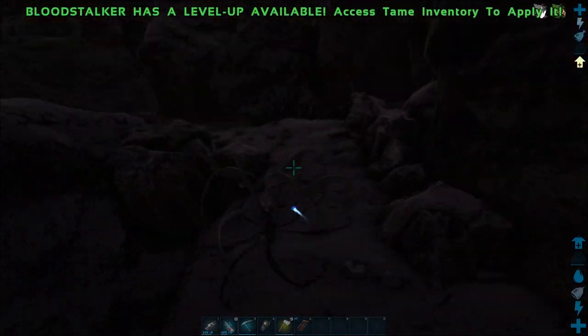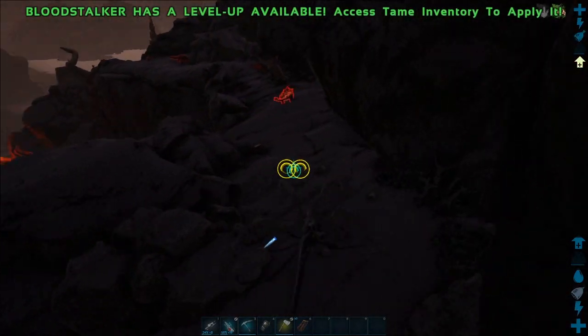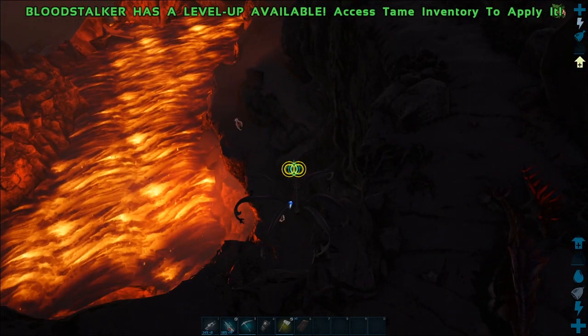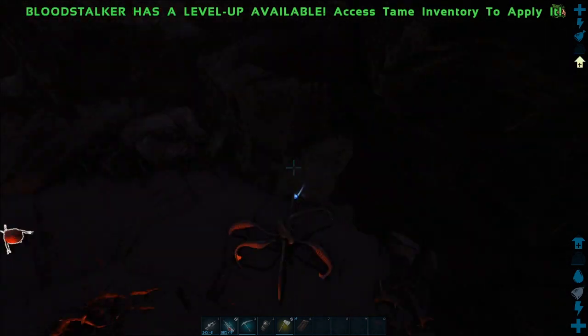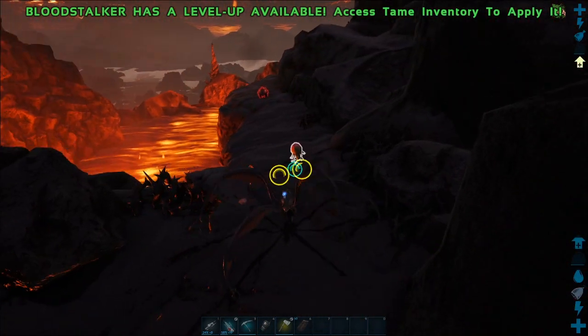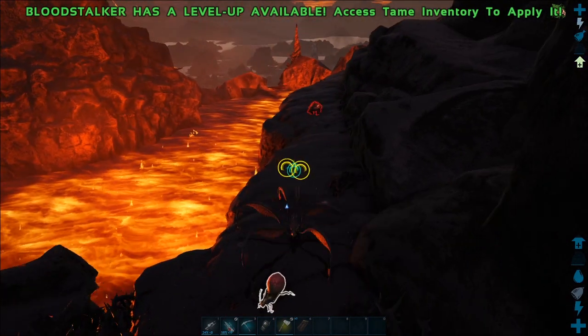If you need more sulfur than what is in this area, you can just run around this entire biome and you will find some more of it, or you can go and kill magmasaurs and harvest their bodies. Doing this will also give you sulfur, but personally I just find this place to be one of the best places to go to get sulfur very quickly.